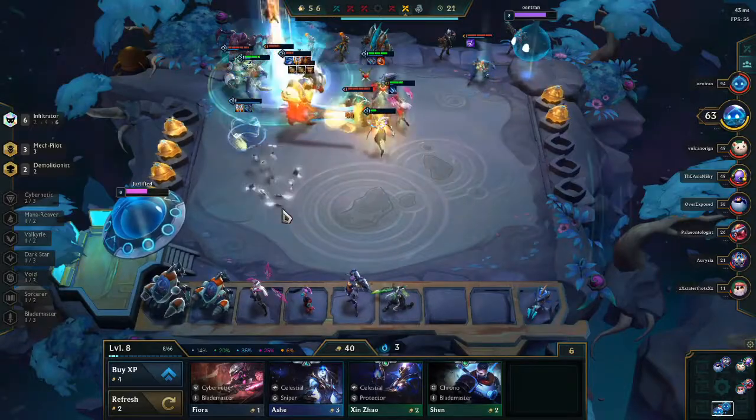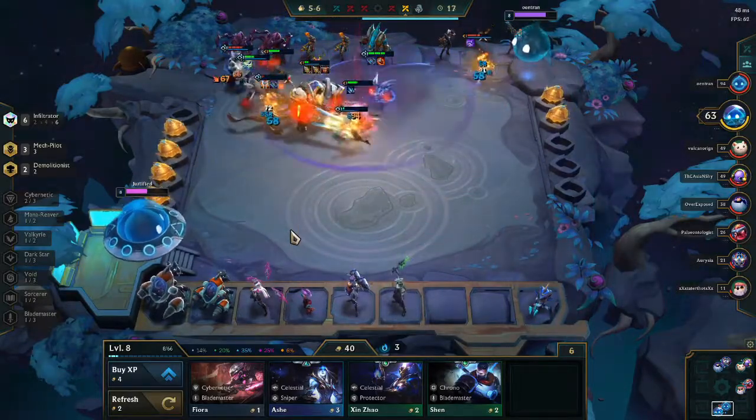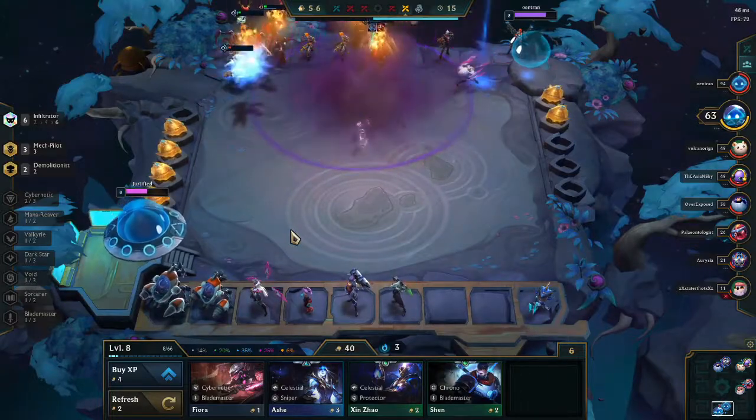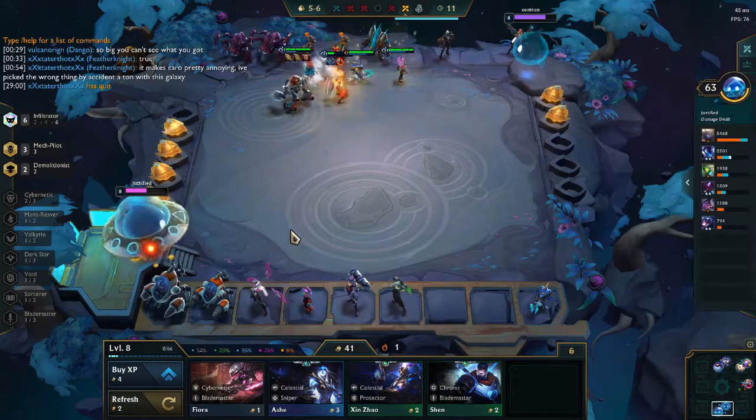Here we're up against some Brawler Blasters, a very powerful comp just in general. Luckily our Mech Pilot gets pulled by the Blitzcrank and is able to get onto the back line very quickly. And we do actually end up winning this round, which is very nice.